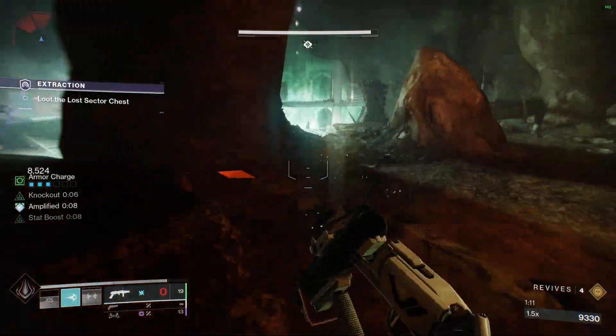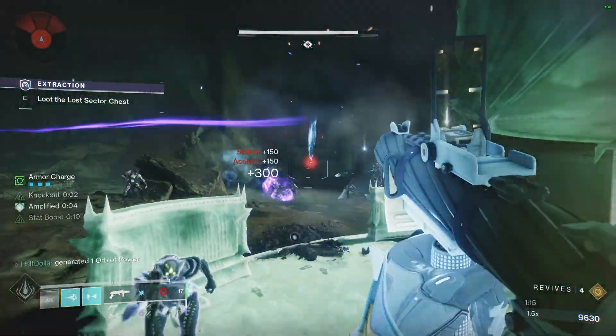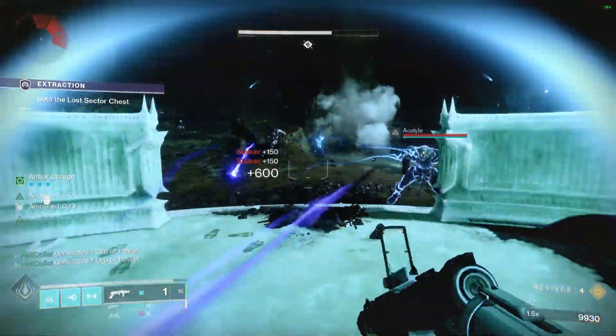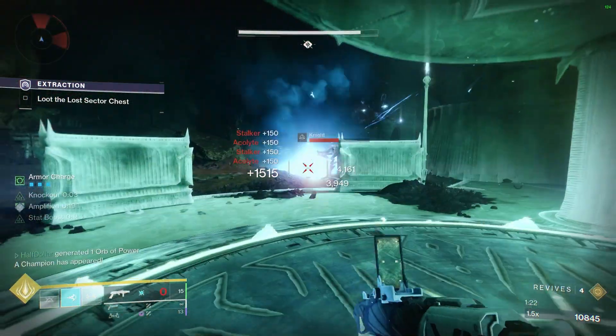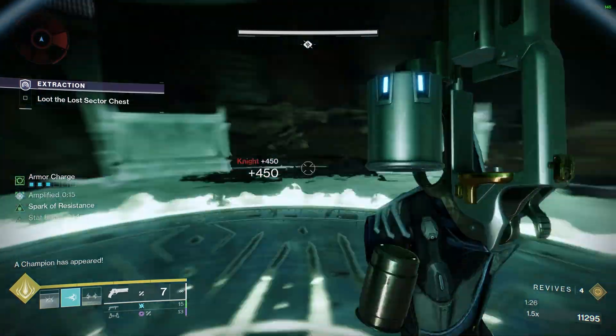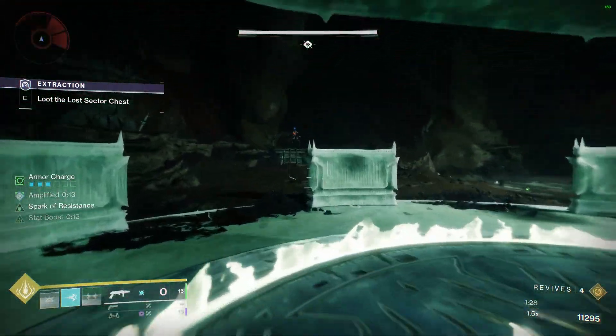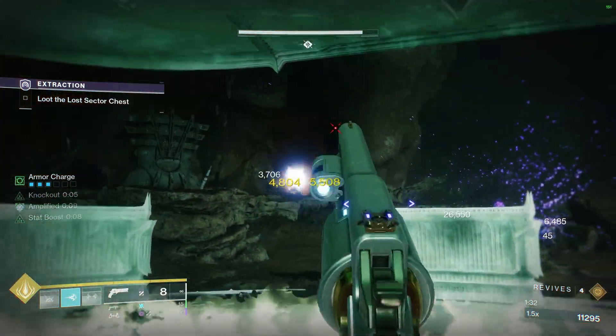There's going to be three plates in this room that we have to activate. The middle plate will have an Unstoppable on it. I usually shoot Leviathan's Breath at these Scorn Captains.